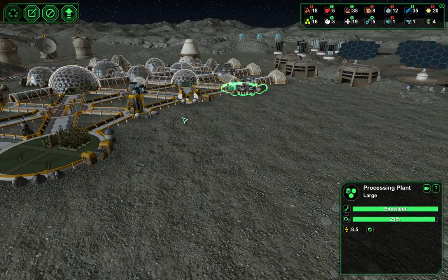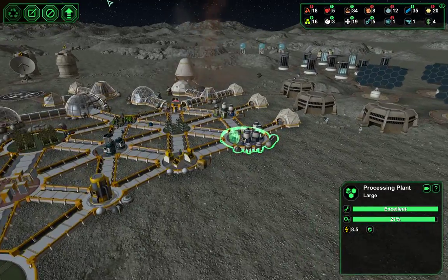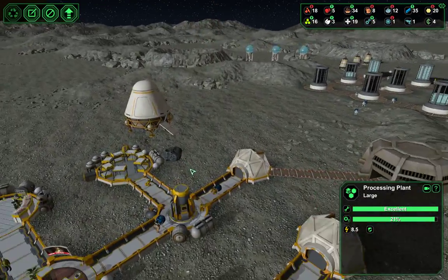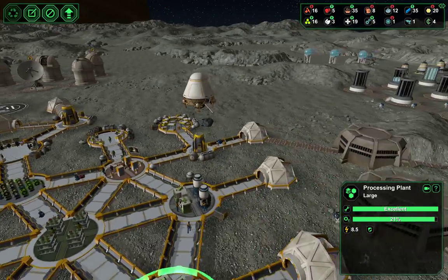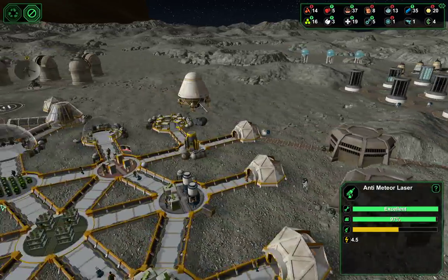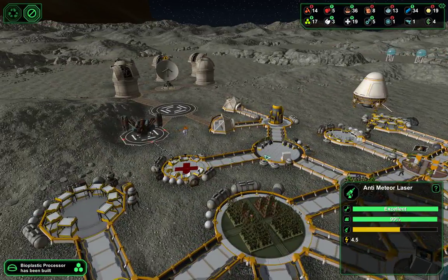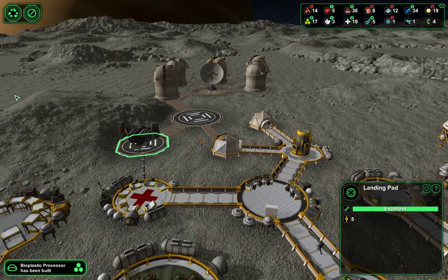We're going to need the plastic for our storage dome, processing plant, airlock, and maybe another laser. That was charged, so it could have taken it out. Most of the things were manned — it's just what it is.